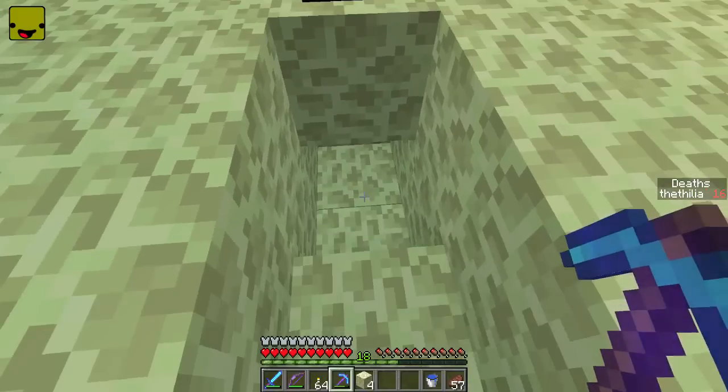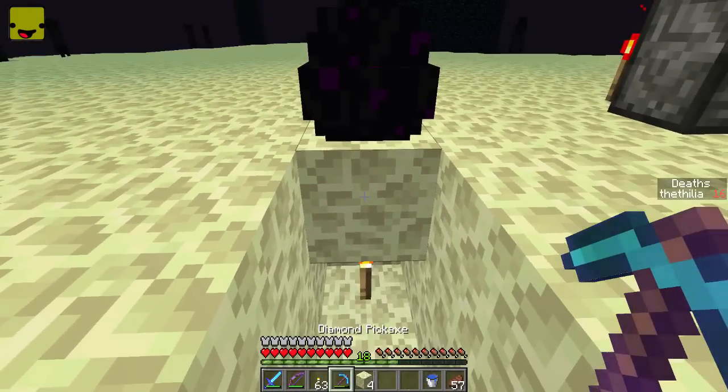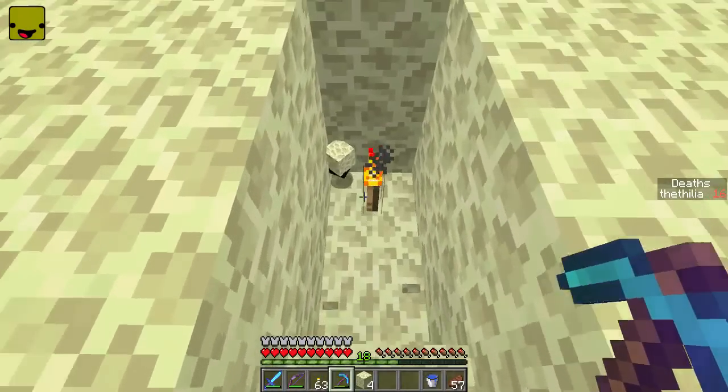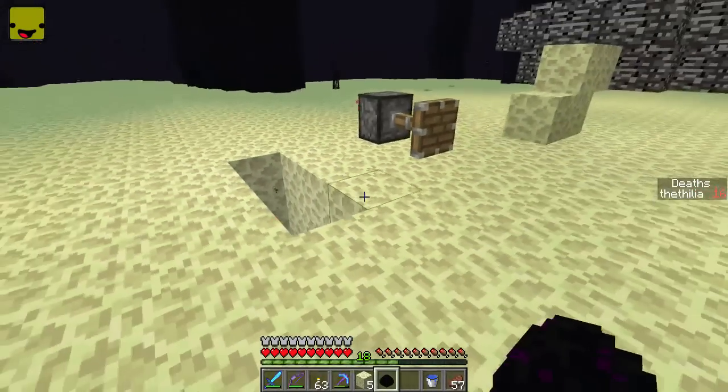Just like this. So it's egg, block, space. In the space you're going to place a torch and remove the block between the egg and the torch. What this does, again and a little bit simpler, is cause the egg to pop off as an item that you're able to pick up.